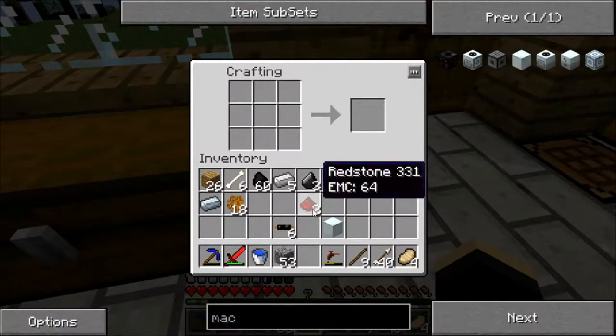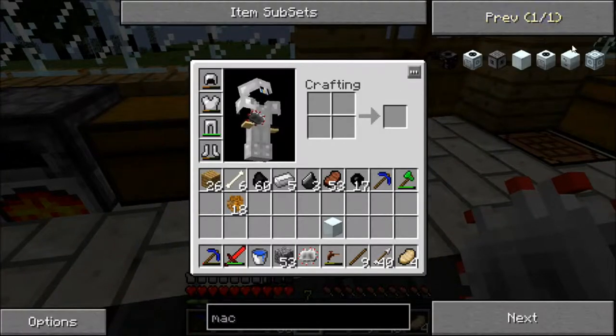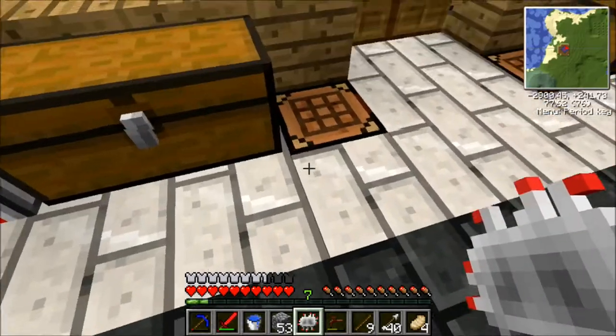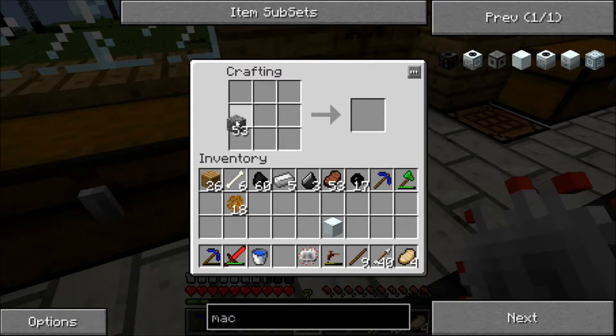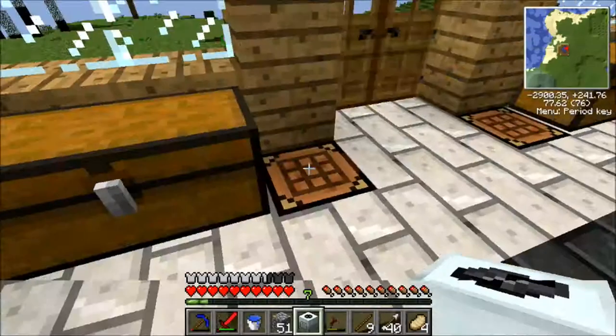So let's make that. We're going to need the two redstone like that, and then the copper cables like that. And what else we need - two cobble and a flint. I've got the cobble and the flint already. So two cobble like that, the flint across the top, and there we go. We've got our macerator.